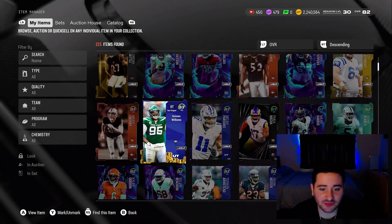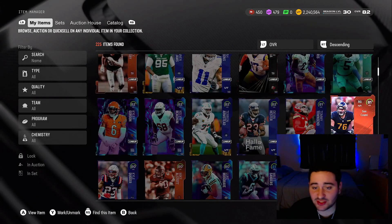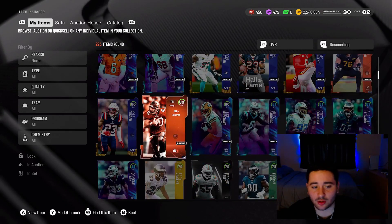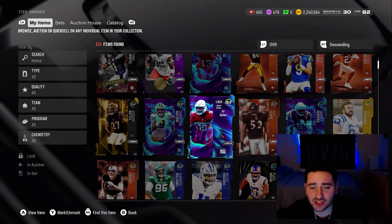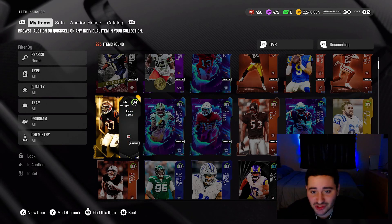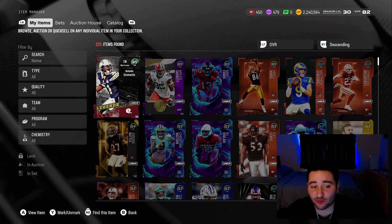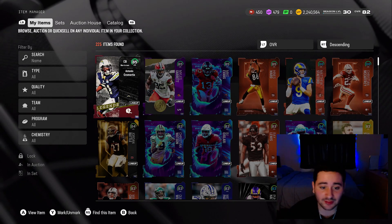Now let's talk about the rest of these free cards. You've got this 82 overall right guard Sam Cosme, all of the season one cards, all of the team captain cards, and then you even have the Season of Boom cards — the Watson, the BJ Ojolari. You have the MUT Chance card with the Jordan Battle, and of course the free legend in the Antonio Cromartie. There's a lot to talk about, so let's get into it.